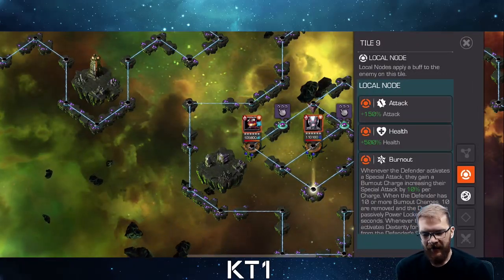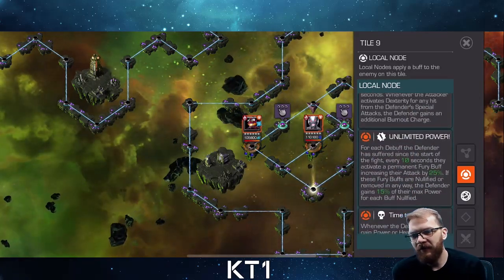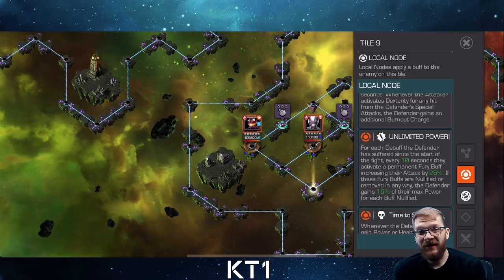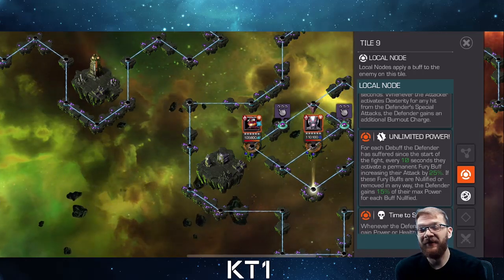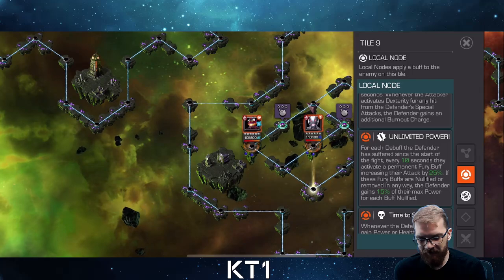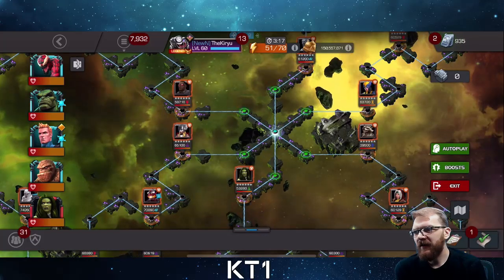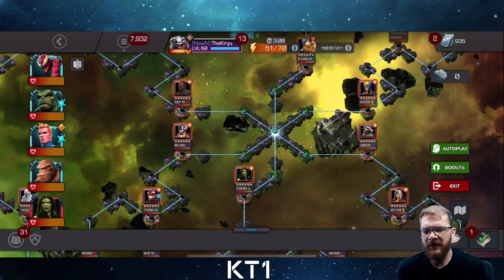Red Goblin is the easiest of the three bosses. The key node is Unlimited Power, which gives him a lot of buffs and power — but nullifying those buffs lets you abuse that. Ronan can stun-lock him, Tigra works well, Morningstar is great, and most Mystic champions will have a good time here. Ultimately it's just a Red Goblin fight. 7.3.1 is definitely not the hardest quest — every path is relatively straightforward. Best of luck, let me know if you have any questions, and I'll be doing 7.3.2 and 7.3.3 guides tomorrow.